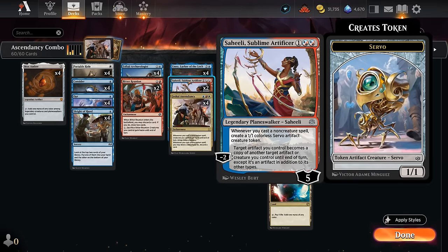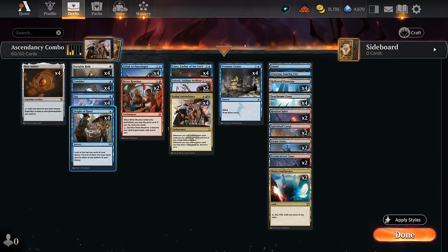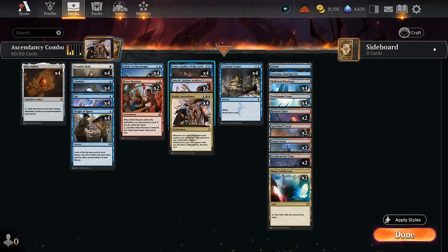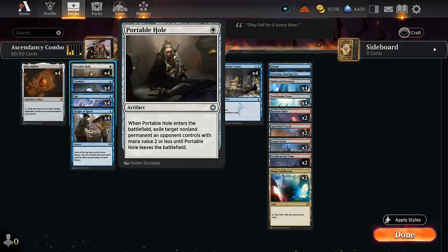That's our game plan. Of course we need lots of cantrips to help find the missing pieces — Consider, Opt, and Sleight of Hand come in handy. We can also cast these with blue mana from Mox Amber after deploying Emery. We can fill the graveyard to set up Treasure Cruise to draw three. We're also milling cards with Emery and with the Archaeomancer's Map — milling three, and if we find a non-creature non-land card we get to put it in hand, which can also find our Jeskai Ascendancy, Mox Amber, Bitter Reunion, Saheeli, or Treasure Cruise. And we have four copies of Portable Hole for interaction — as an artifact it discounts Emery and can be retrieved from the graveyard.